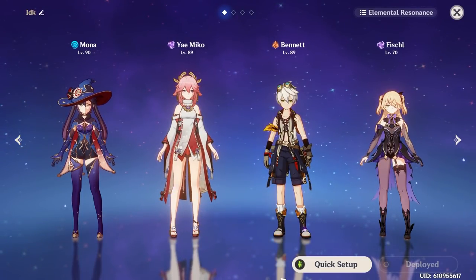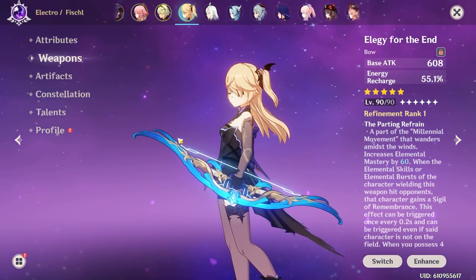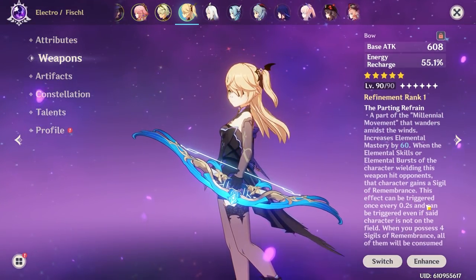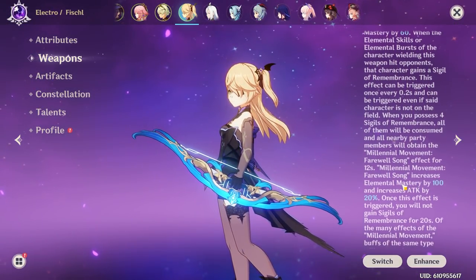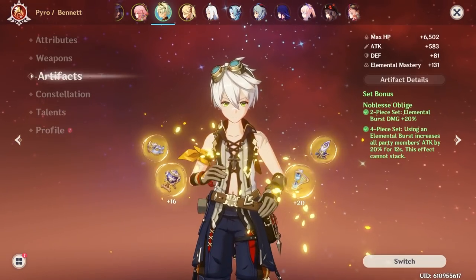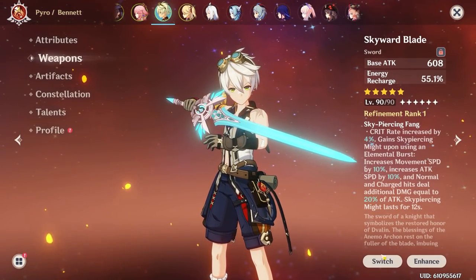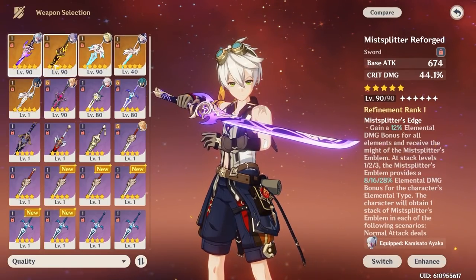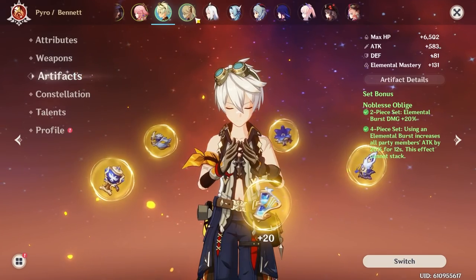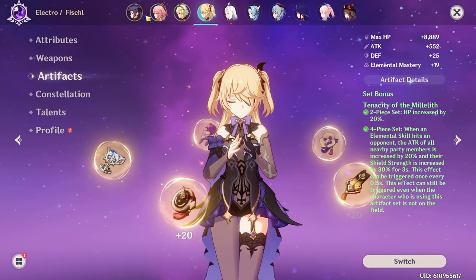The first team I want to go over is this one right here. Let's get into the builds for each character. This team, we're running Fischl with the Elegy of the End. You don't need the Elegy, but the reason I like it for this Yae Miko team is because it gives elemental mastery for the whole team, which helps boost Yae Miko's totems, and it gives attack percent. We have Bennett with Noblesse Oblige — give him the best weapon you got. I'm giving him the Skyward Blade, but a Mistsplitter Reforged or something with a high base attack works too. Noblesse gives more attack percent, and Tenacity of the Millelith on Fischl gives more attack percent to Yae Miko.